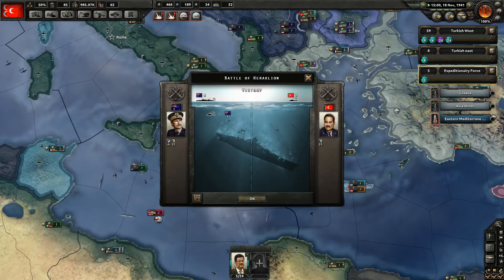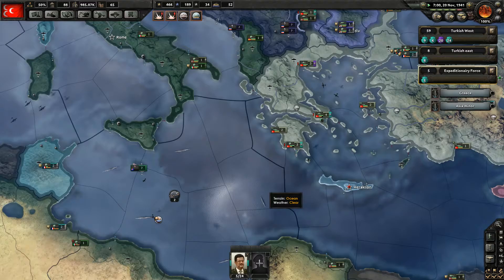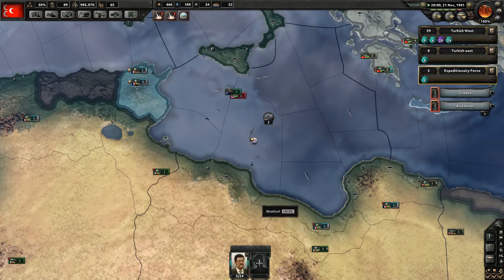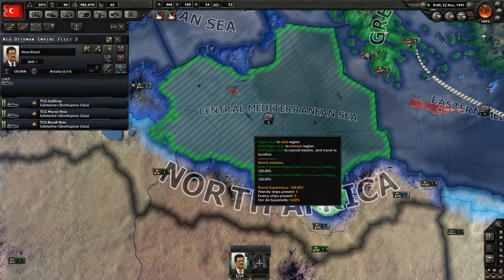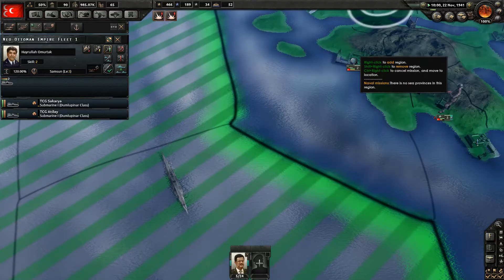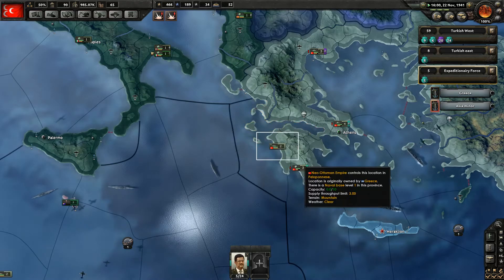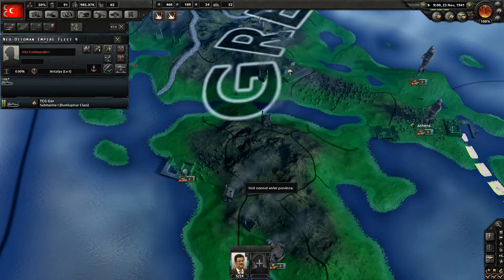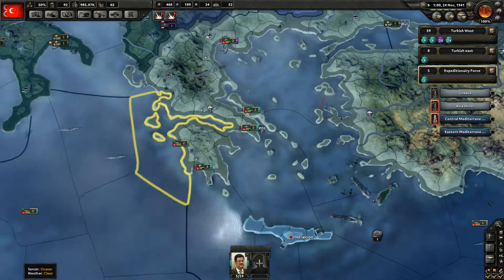They lost themselves a destroyer. And we lost a submarine — interesting. Let's have a look. This one's okay, this one could use some strength. Let's send them back to base for a second so they can join up with these additional ships. Having more ships should strengthen them.